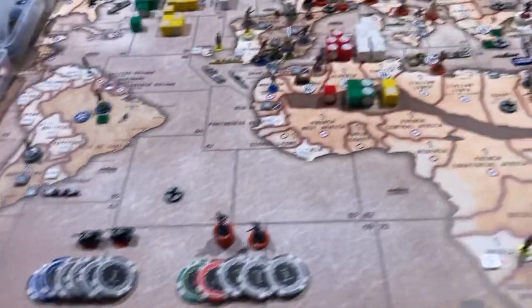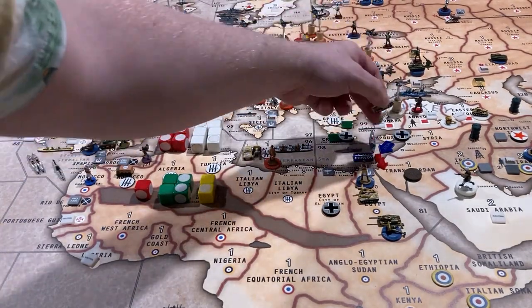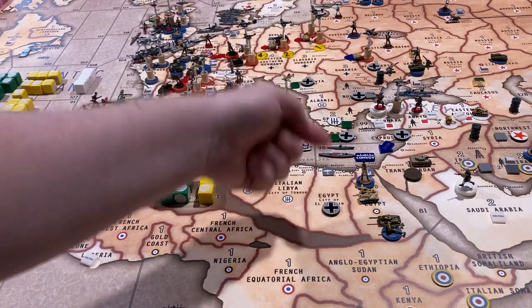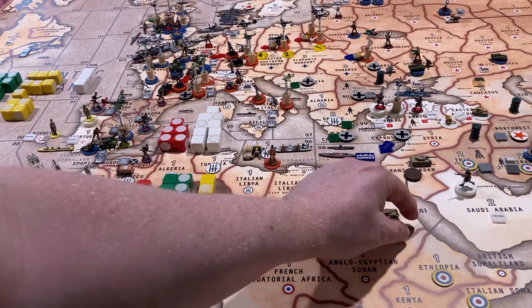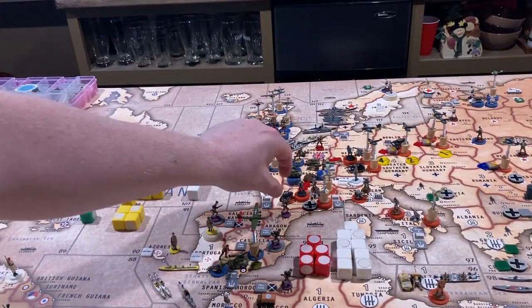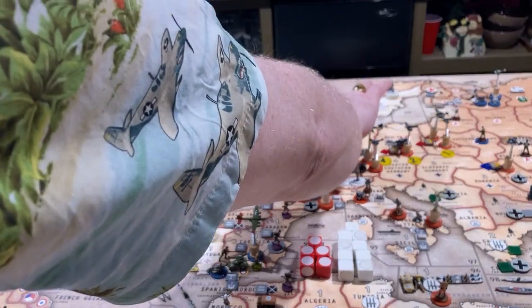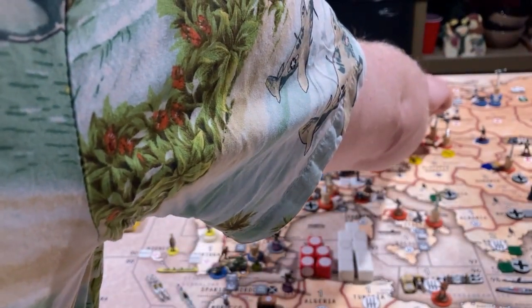We're going to make two attacks this turn. The tank on Cyprus is going to load up on the transport and hit Transjordan. I debated maybe trying to take a poke at Egypt to take a guy out, but I think the Italians are going to attack Gibraltar rather than Egypt because I think they have slightly better odds.